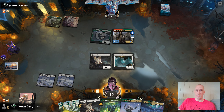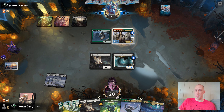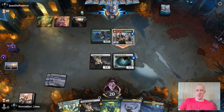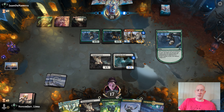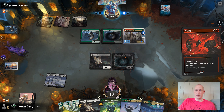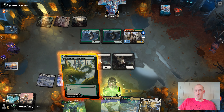We're gonna get Voice of the Blessed down and start making that bigger so it can become a flyer, which is really nice. They may have a fight spell or removal here — that's unfortunate. The thing about the Wolves deck I've noticed is that once your creatures get bigger, they are in trouble. So if they don't have the early removal, you can probably steal the game as long as you have life gain and big creatures. We'll go ahead and play this and gain a bunch of life.